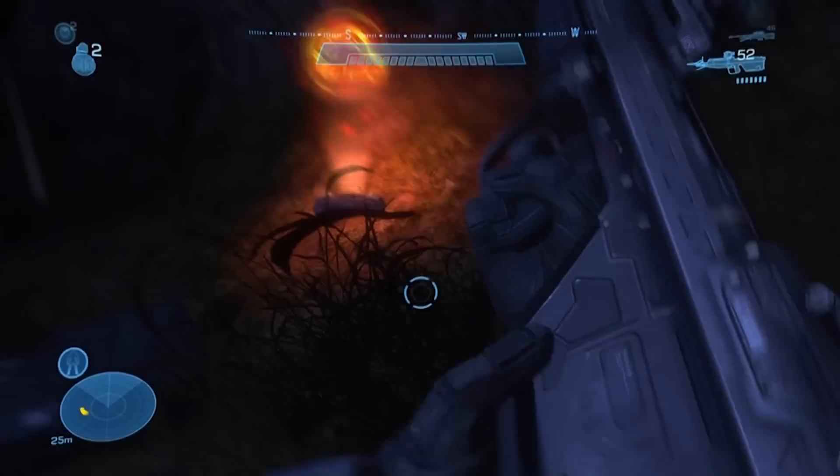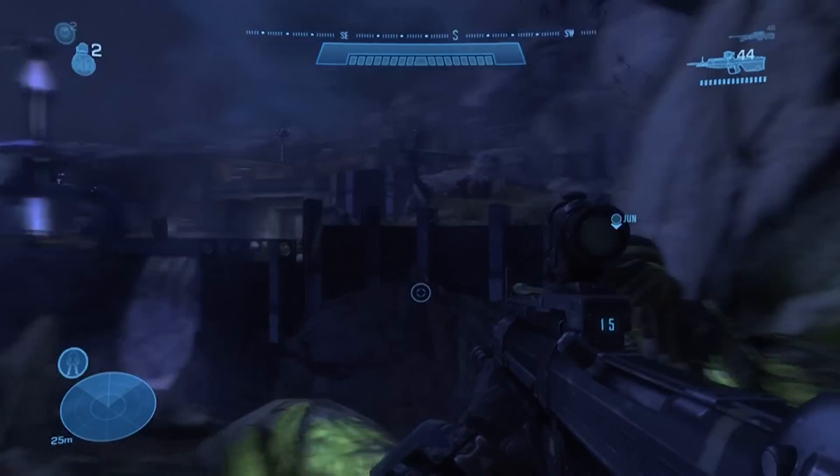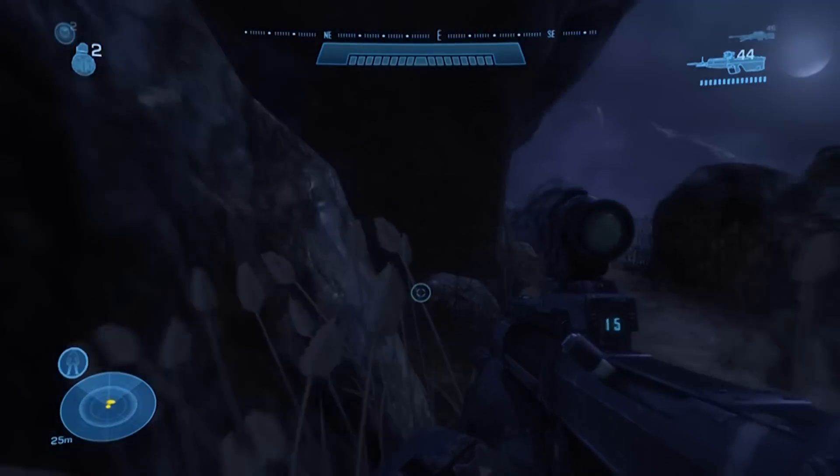Cat, are you seeing this? Covenant structure — kind of a big pylon. Heavily fortified. That's the source of our dark zone. Consider it gone.